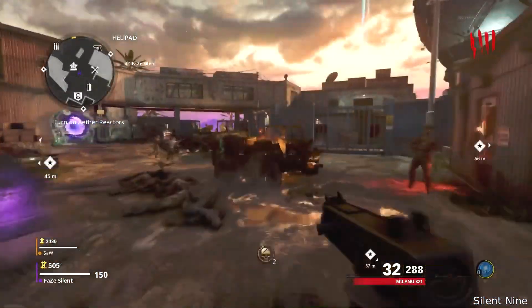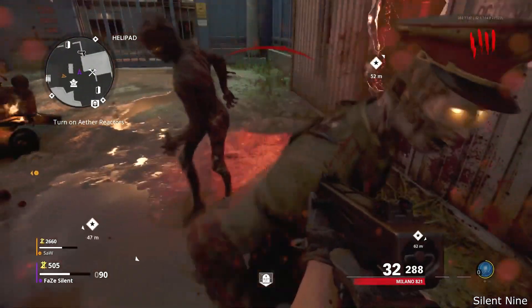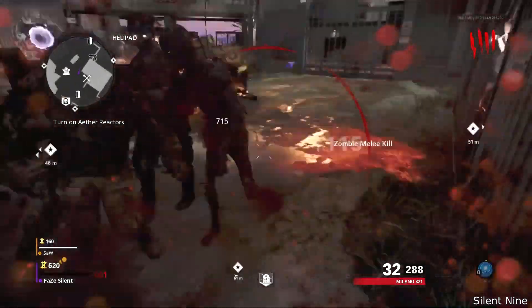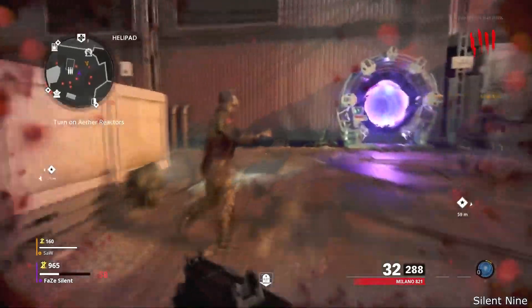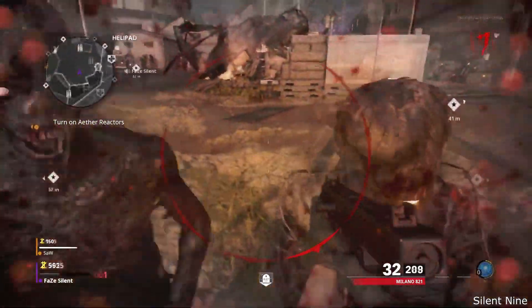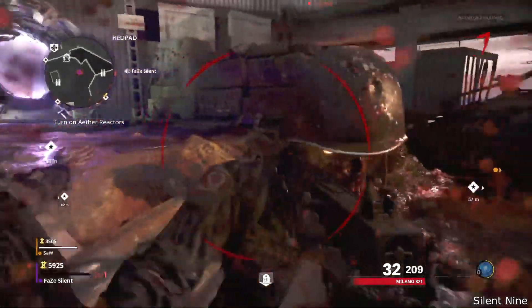Now if you want to do this on Die Machina, you would do the same thing you just saw. Use a Wonder Fizz for your tombstone and do it with the Wonder Fizz, but instead of going through a teleporter you would fast travel — that's how you make it stick. Just make sure you grab tombstone after you fast travel. That's how you do that one glitch.